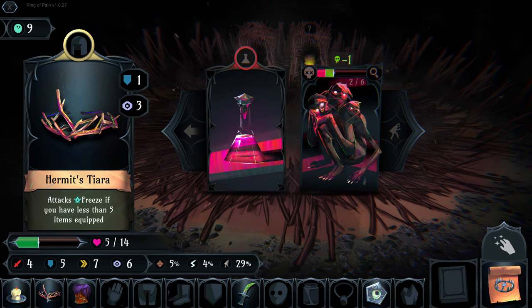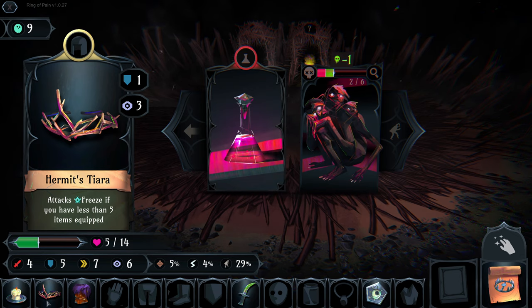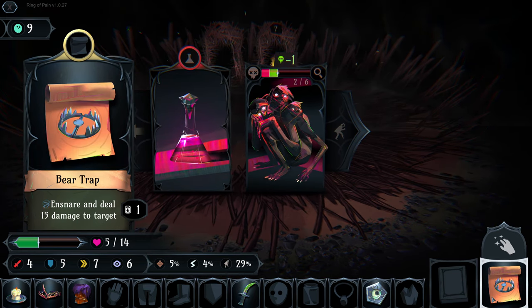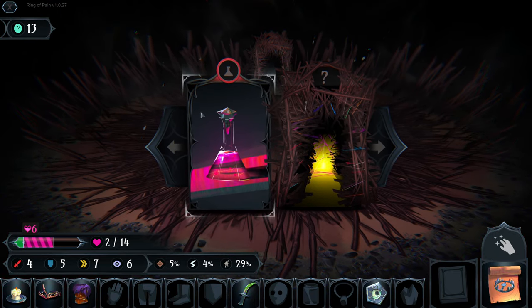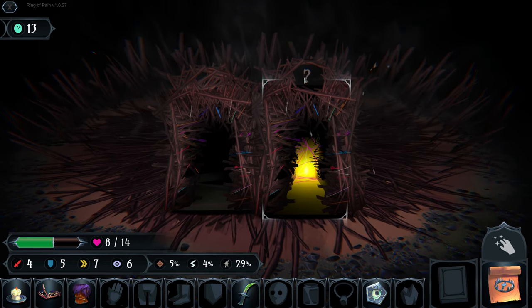What's interesting to note about the tiara is we would have frozen him with our attack, but we now have more than five items equipped - one, two, three, four, five, six - so we no longer freeze on attack. He gets an opportunity to hit us a second time, but we've got a heal.